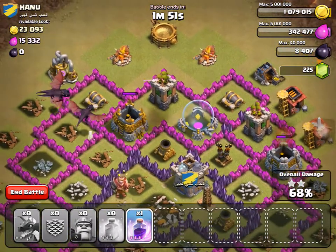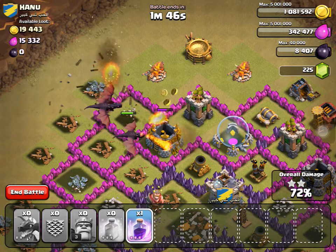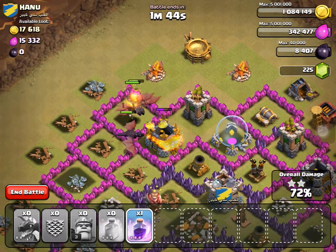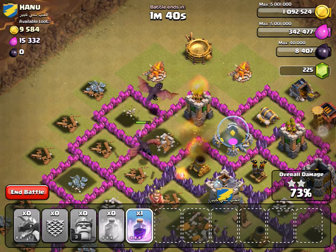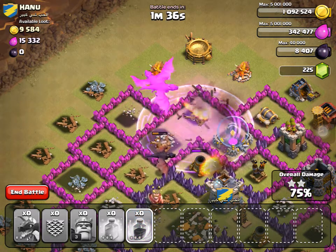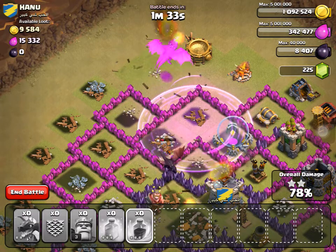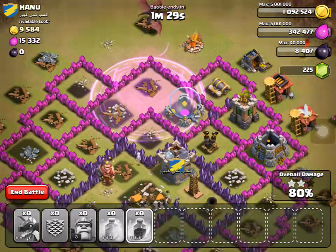I think I'll have to drop the third rage spell to get three stars, because it's so close. No... yes! It's a very close battle. Take out that mortar, dragon. Okay, that's good.